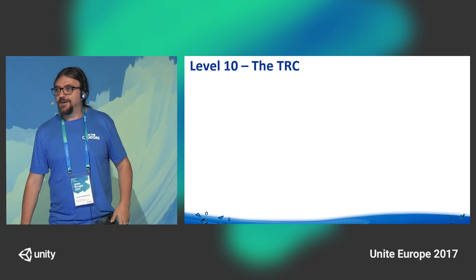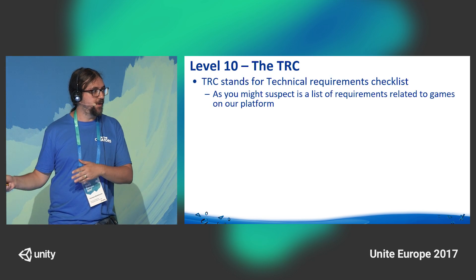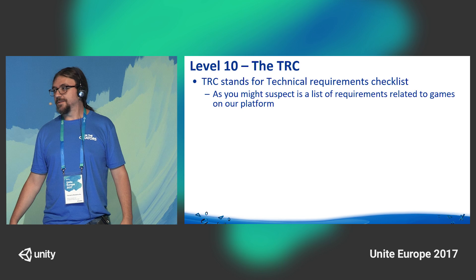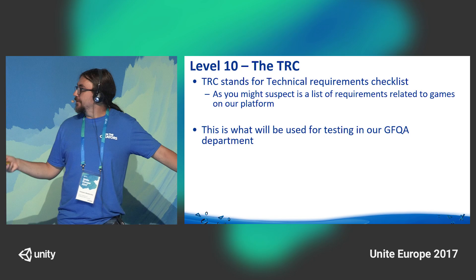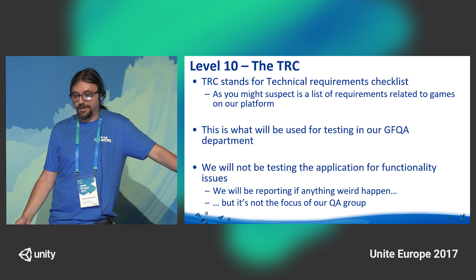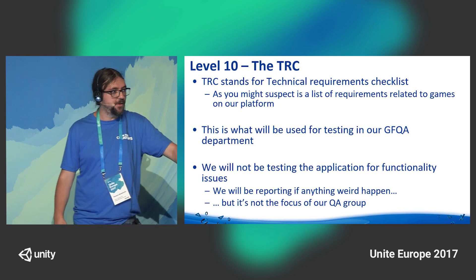Another thing you might have heard of are our TRCs — the Technical Requirement Checklist — which is essentially what QA will be testing your game against. TRC is a list of requirements related to the platform covering a variety of subjects. It's what we use in QA. We don't test functionality anymore — our focus is just the technical requirements.